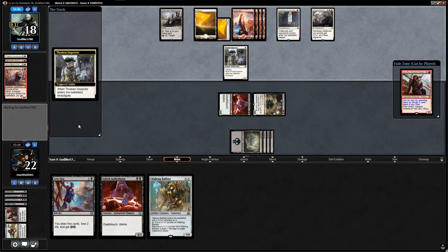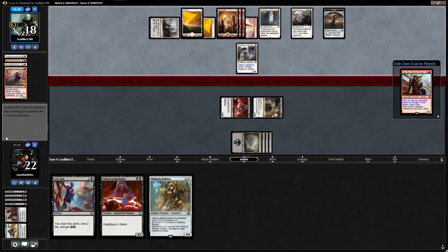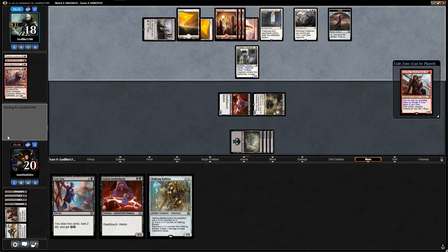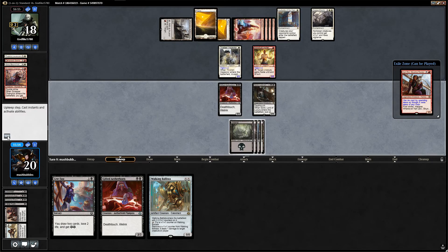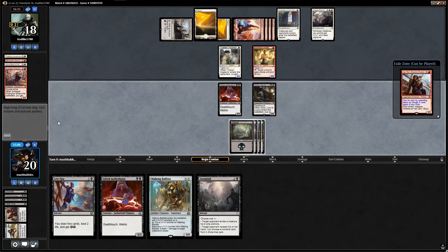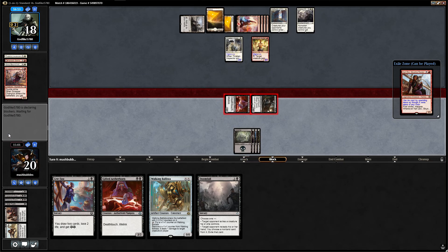Land — one card in hand. It is a Thraben. We've got two creatures with death touch so we will be attacking in. They sacrifice their clue to draw a card and give it haste — fair enough. They draw something off the top. Let's attack in for both — attacking for four, both with death touch, one with lifelink. Are they going to race us? We're getting them down to 14.